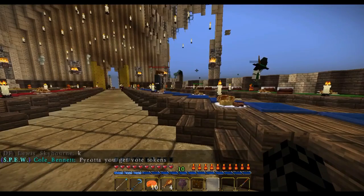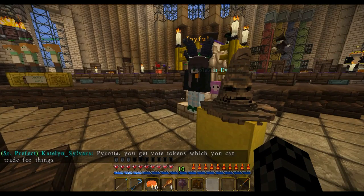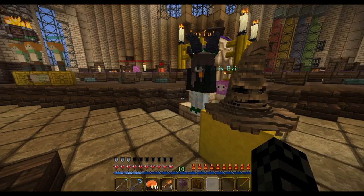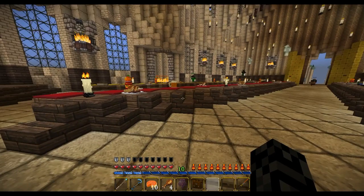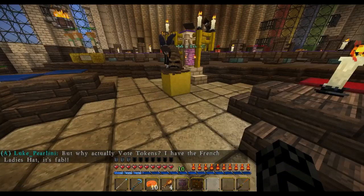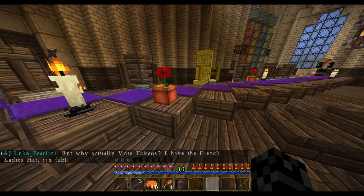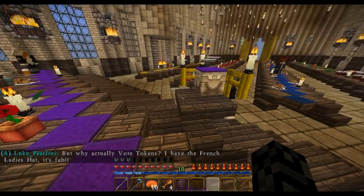After you walk into the Great Hall, come from the door all the way to the front. You right-click on the Sorting Hat and you take your whole sorting test. That is technically your journey to Hogwarts.